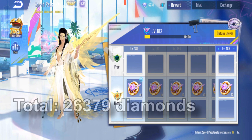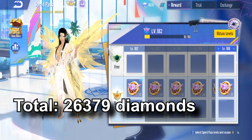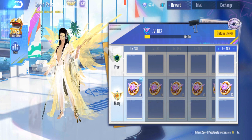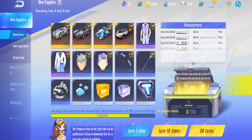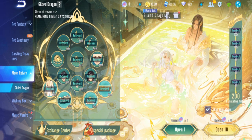We have 6,000 diamonds left from what was originally around 30,000-something. So literally, if you're gacha-ing for everything in that gacha, it's like gacha-ing a T-car. Even though you're using Crystal Ball, the amount of diamonds you spend is just like gacha-ing a T-car. So yeah — that's the Gilded Dragon costume.